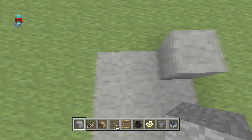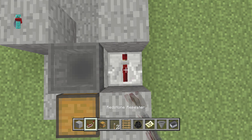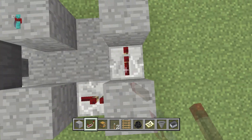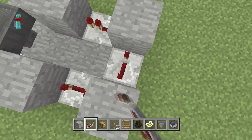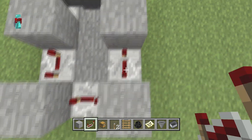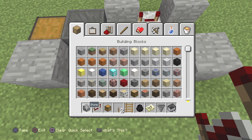Let's start making our little pulse circuit. We're going to put a block here, a block here on the corner, on the corner, and on here. Grab yourself a redstone repeater — this one here on two ticks, and this one here, here, and here — all of these on four ticks.